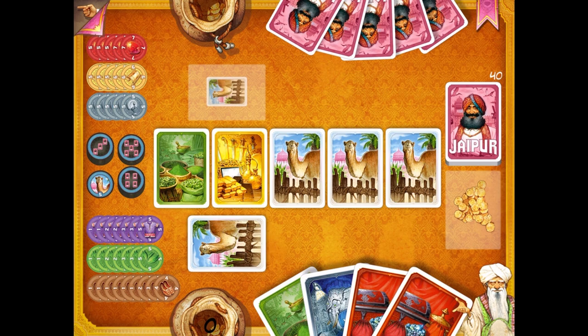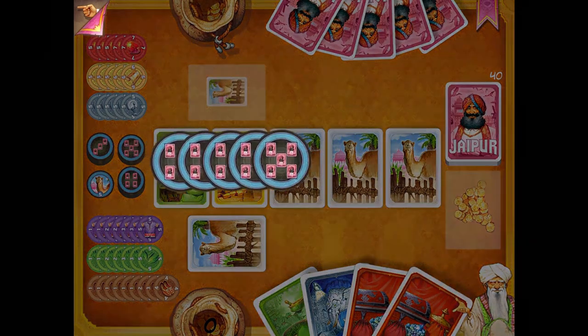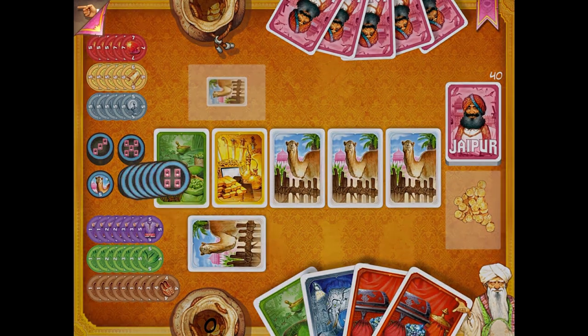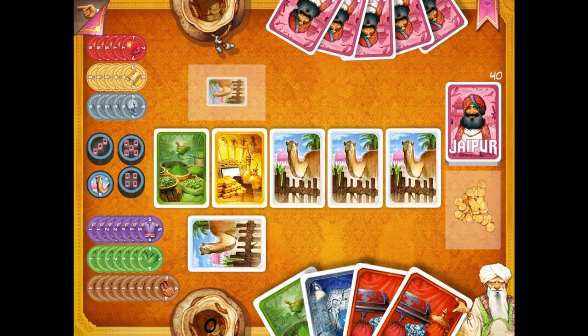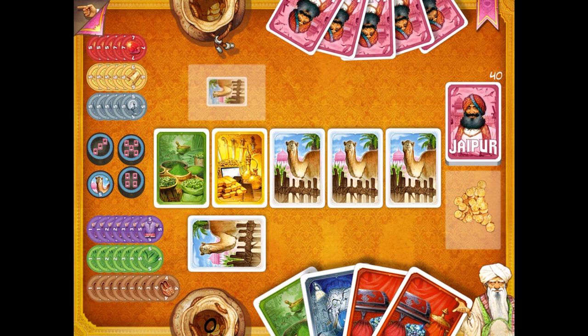Down below the values decrease, but there are more tokens. Purple starts with 5 but then goes 3, 3, 2, 2, 1, 1 — eventually decreasing into the 1 range. Where you really get scores is by turning in multiples. If you turn in 3 of a kind, you get a 3-token bonus worth a set amount of points; 4 is worth more; 5 is worth even more. The camel token gets awarded to whoever has the most camel cards at the end.